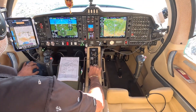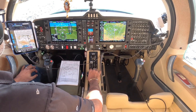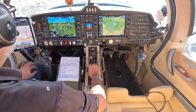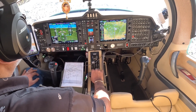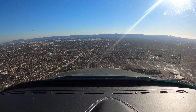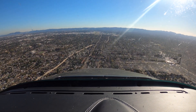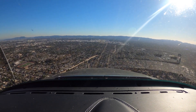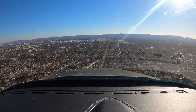Downwind zero six right, four X-ray. Cherokee six four X-ray, traffic, cannot be separated — helicopter level 1,200 indicated, on the downwind zero six right.